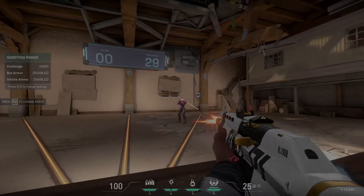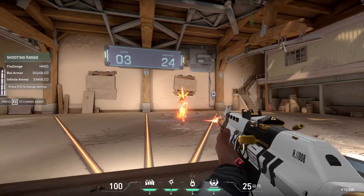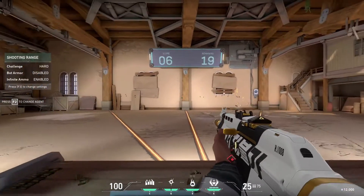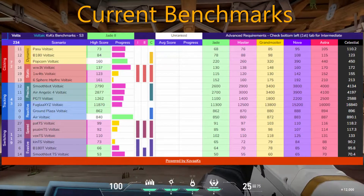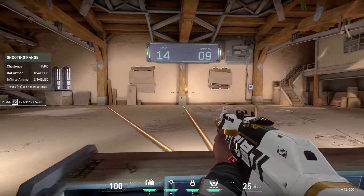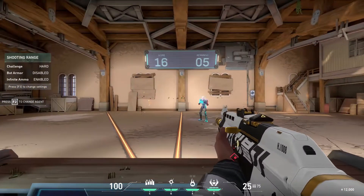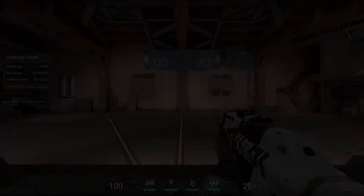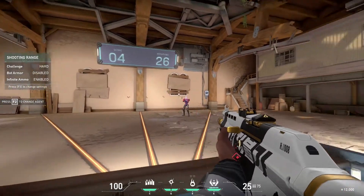I wanted to make a video going over static clicking, and I plan on making an entire series covering different aiming styles. For this first video I'm talking about static clicking because I'm master tier in it — that's what I'm best at, since I played a lot of Valorant. In this series I'll go over things you need to improve and things you must do, things you can't skip, that other guides may not convey how important they are.